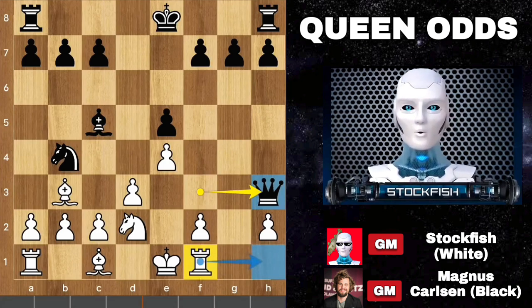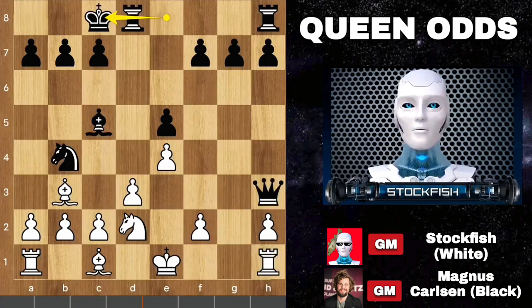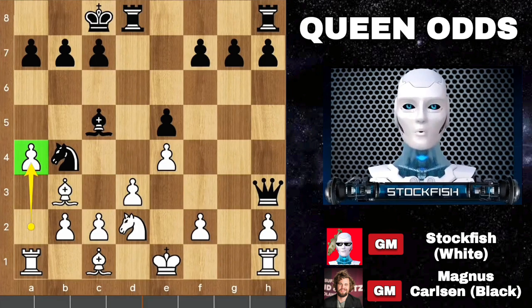You can't play rook h1 to try to protect the pawn. Let me show the variation: rook h1, then long castle. a4. Chess friends, pause the video and try to find the best move for Carlsen.